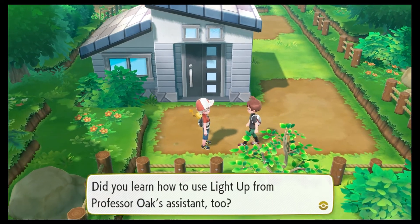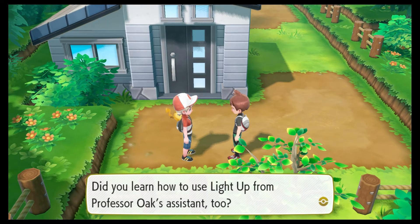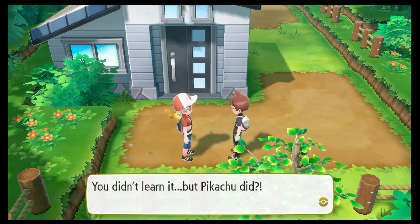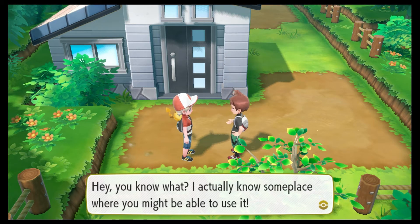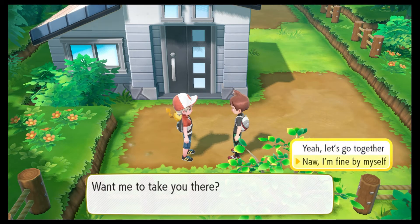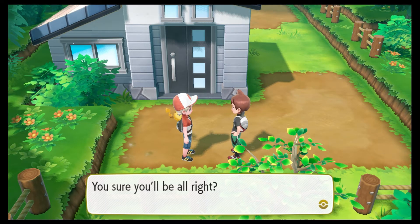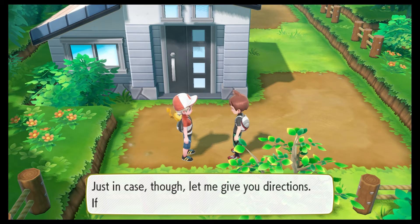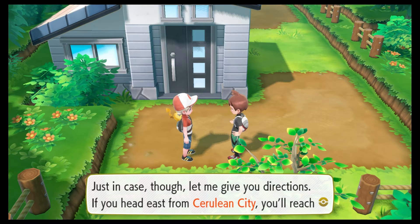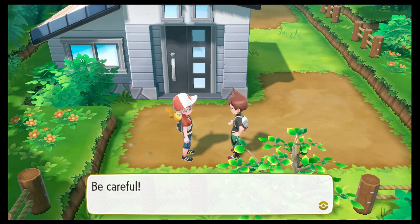How did you get here? Did you learn how to use Light Up from Professor Oak's assistant too? You didn't learn it, but Pikachu did? That partner of yours really is amazing. I actually know some place where you might be able to use it — want me to take you there? Nah, I'm fine by myself. Just in case, let me give you directions — head east from Cerulean City, you'll reach Rock Tunnel. It's supposed to be pitch dark in there — be careful!